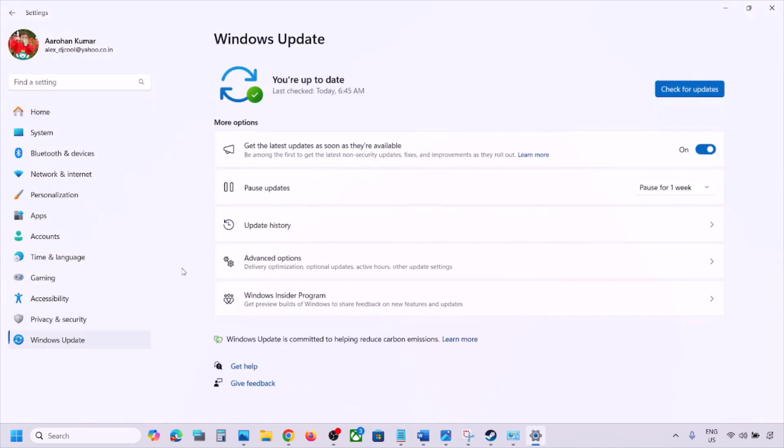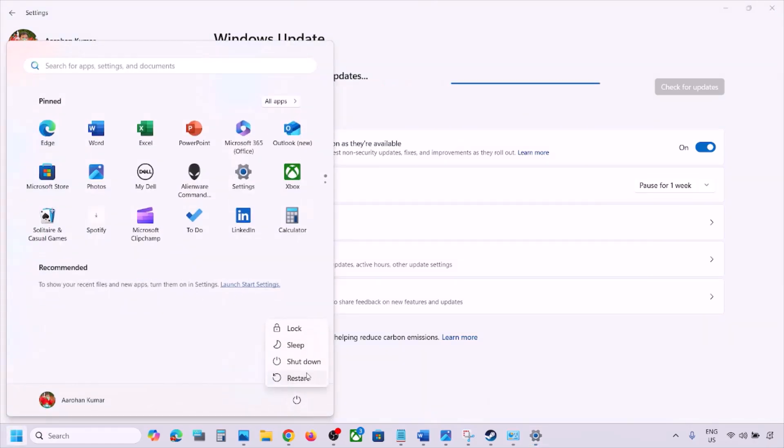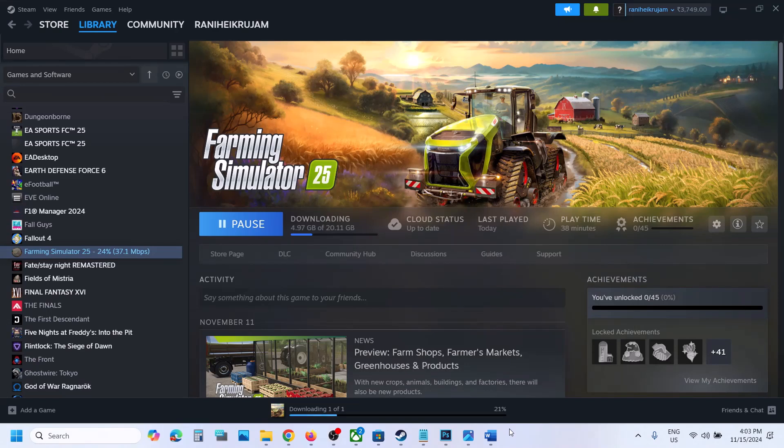The next step is to update Windows to the latest version — this is important. Go to Windows Settings, go to Windows Update, and click Check for Updates. Once all updates are installed, restart your computer, and after the restart, check again. One of the steps shown in this video should help you play online. That'll be all — thank you so much for your time, please like this video and subscribe to my channel.